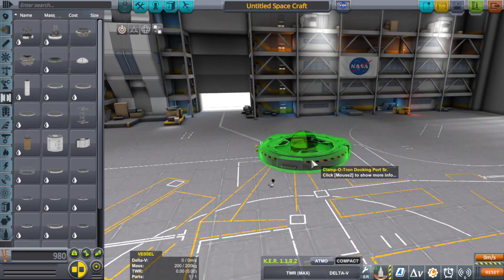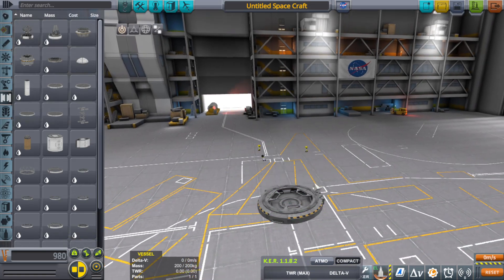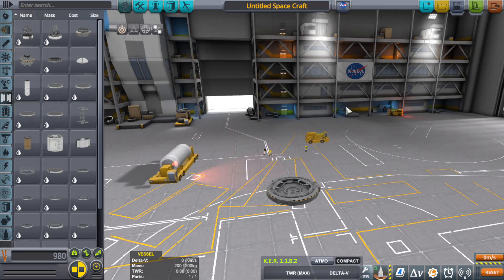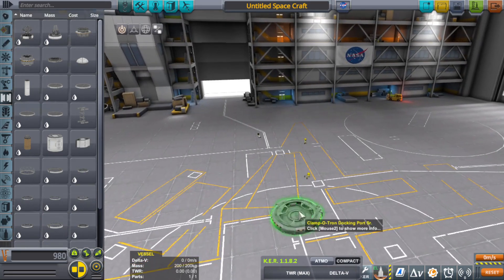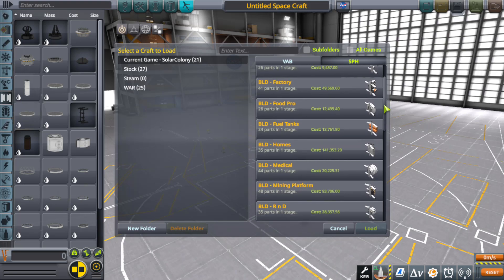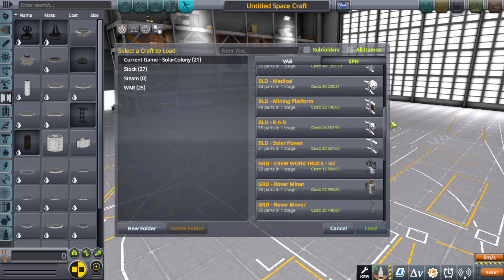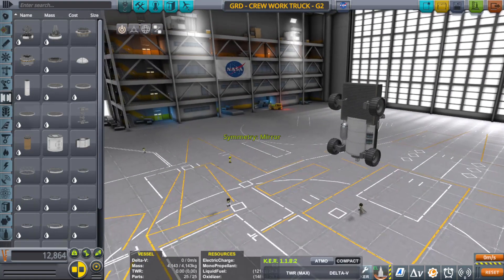Right now, all docking ports when they produce something are producing it as if the docking ports are lying down — remember that. So whenever you save a craft file, make sure that if it's elongated in any way you save it pointing upwards so that when it finally comes out it'll be pointing the right way. This is one of the reasons why you see all of my craft files kind of pointed skywards.